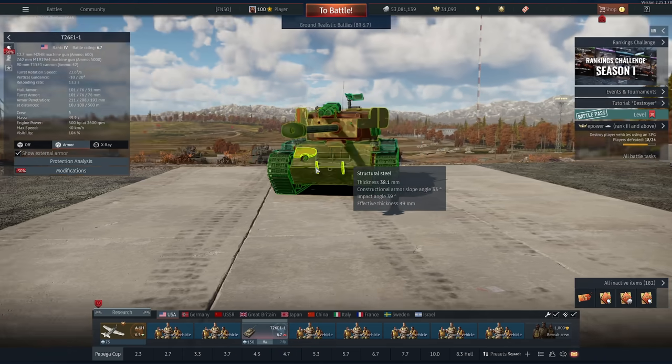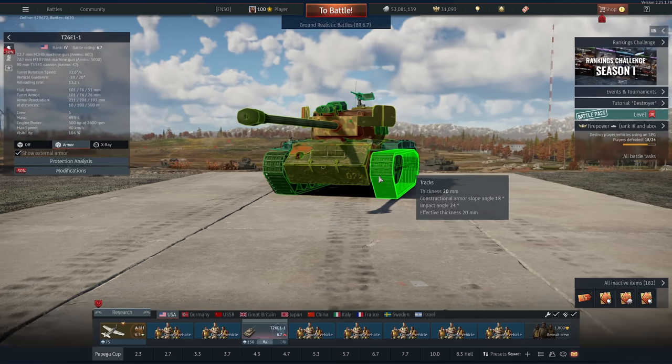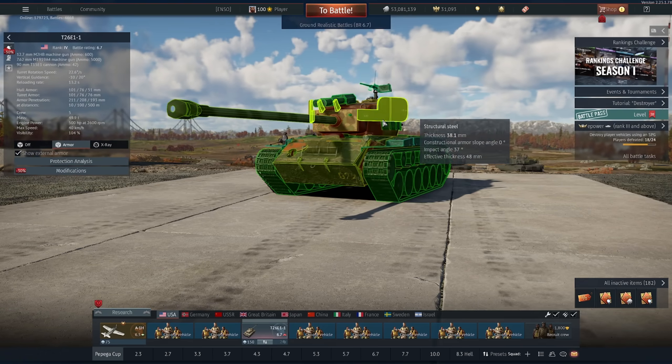There are very few weak spots from the front for most vehicles you'll face. The key one is where the ammunition is stored inside the turret — the shells are pretty big, so they're very prone to getting hit. This vehicle also angles really well, but my favourite feature is the boiler plates on the front and the Panther armour that's been welded to the front of the mantlet.